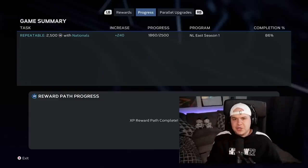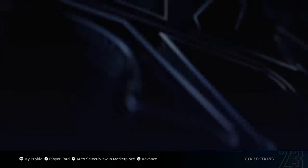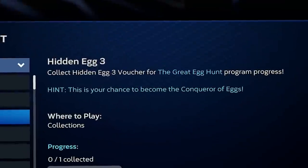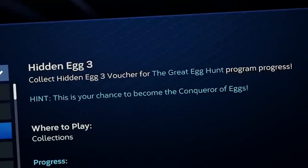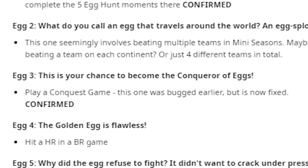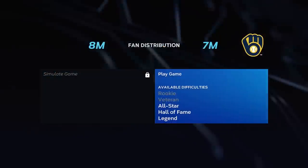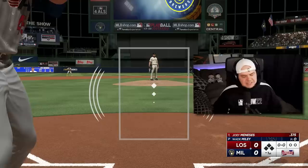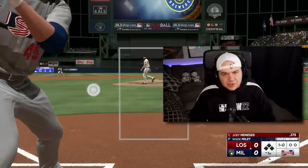We still got some work to do with Catfish Hunter, but we did get our Hidden Egg, so we'll collect that for more progress in the program. Now we'll move to Hidden Egg 3 — this is my chance to become the Conqueror of Eggs. Apparently all we have to do is play a Conquest game. Just do this on the Jazz Conquest map, go right to the Brewers, use Catfish Hunter, get this three-inning game done.